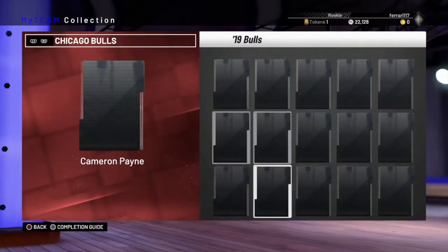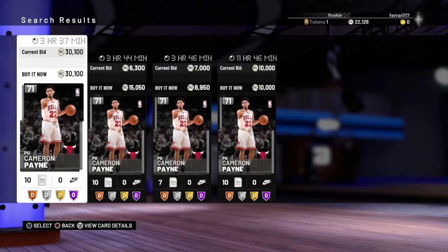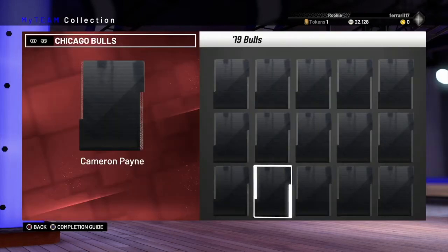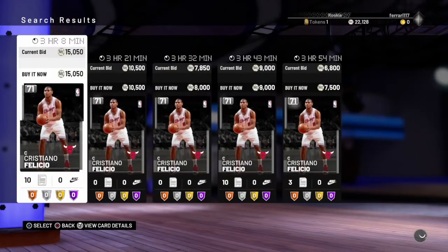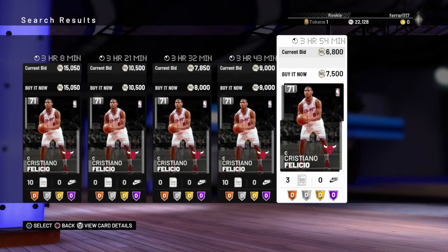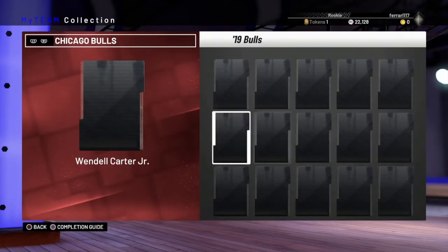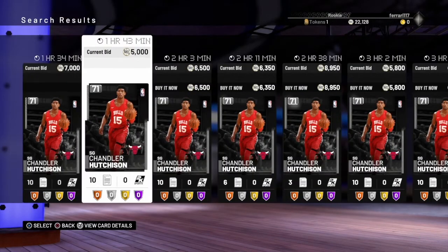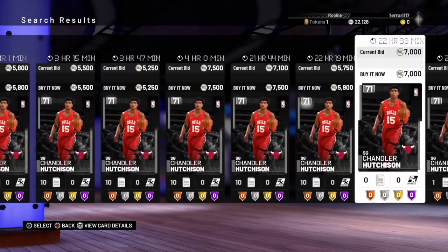Moving on to the next one — it is going to be the Bulls — and we're going to start with Cameron Payne coming in at a nice cool 9k for a silver. It's ridiculous the prices at which people are paying. Moving on to Felicio Cristiano, he is around 7.5k to 8k, so just for these two it's like 15k. The profit margins if you get a snipe are absolutely massive. If you pick one of these guys up for 1, 2, 3k, you're making about 100% profit on that card.